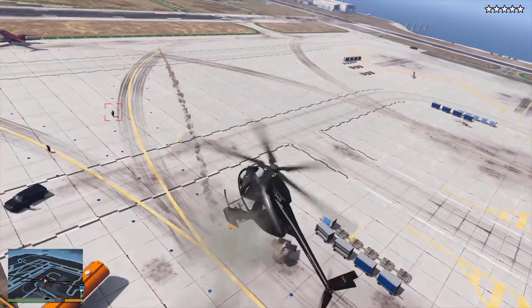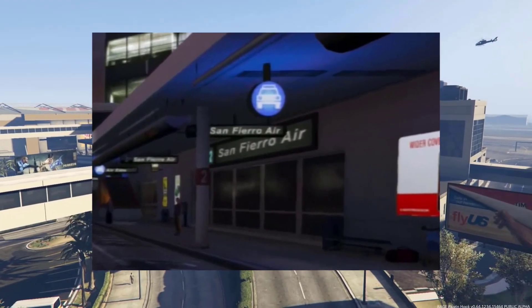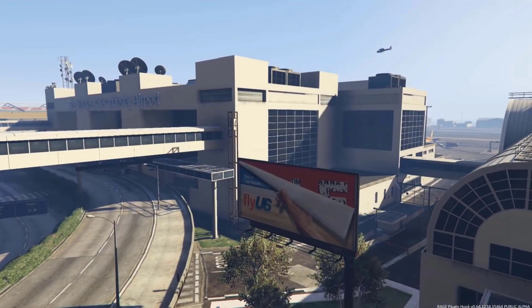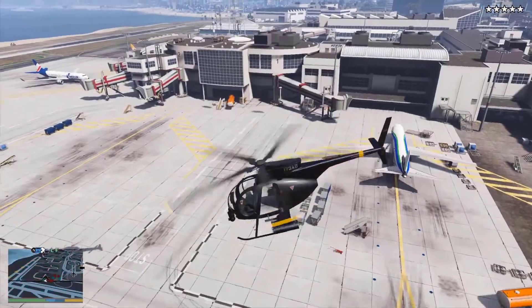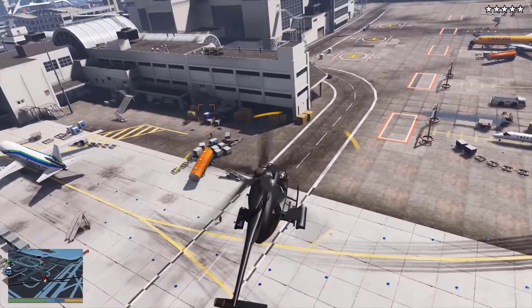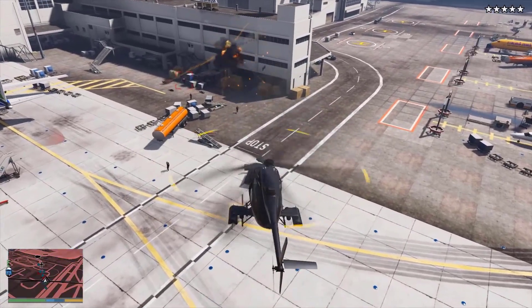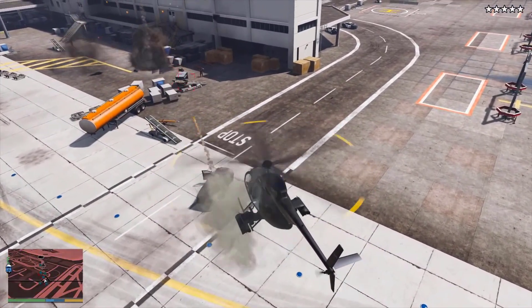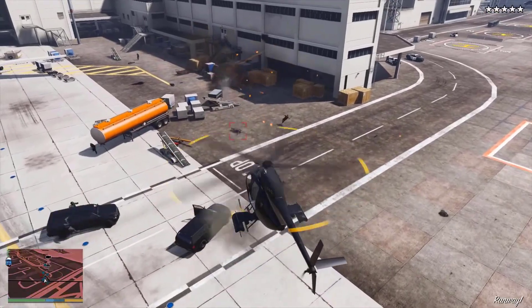Even though there are signs outside Terminal 2 for San Fierro Air and signs outside Terminal 4 for Los Santos Air, these airlines are never seen advertised or on the airport tarmac. When flying over the airport, the air traffic controller will warn the player to leave the area, and will sometimes warn that they will be shot down, even though this is a civilian area. This is due to reused voice files from the Fort Zancudo Air Control.